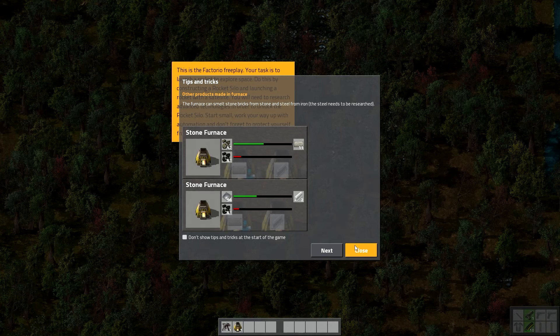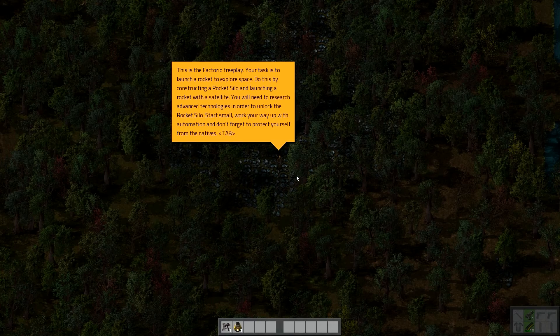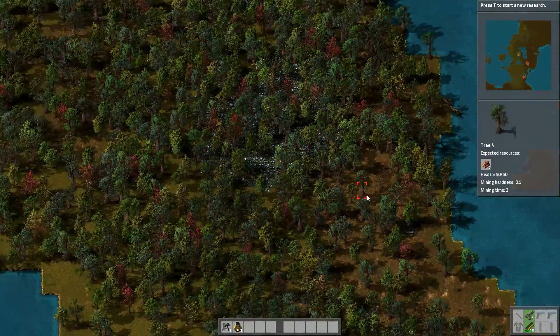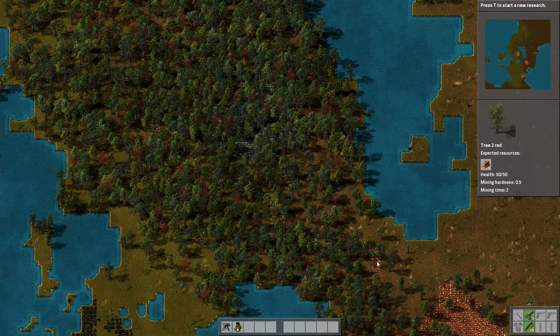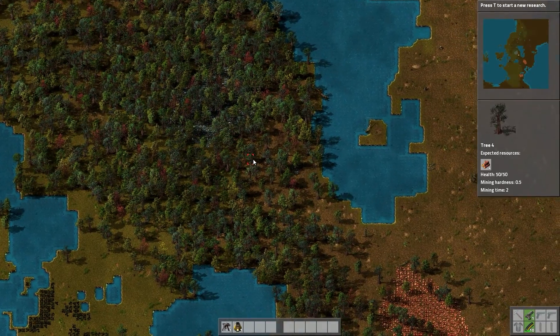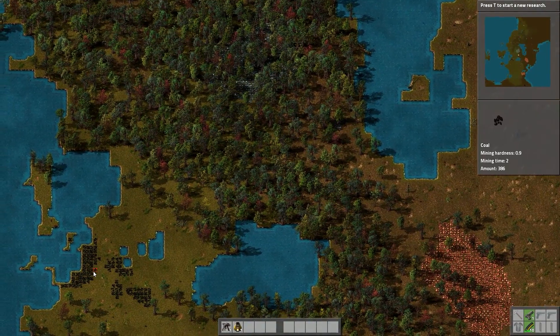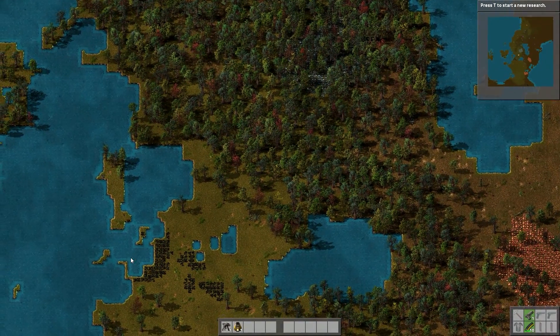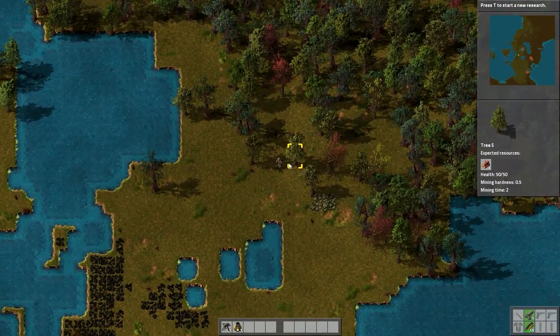Tips and tricks! Are those baddies right there? Nope, that's iron. And that's iron - not bad. There's some coal over there. I think we have a good starting area. I'm just lost in the trees. There we go.